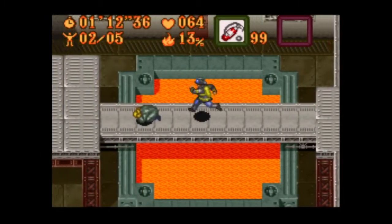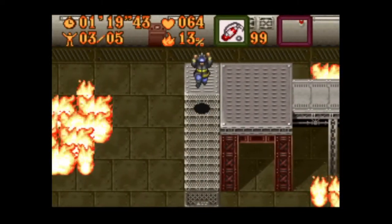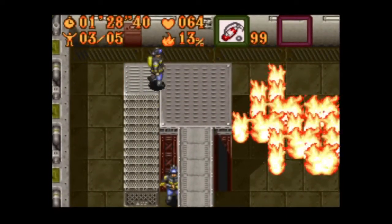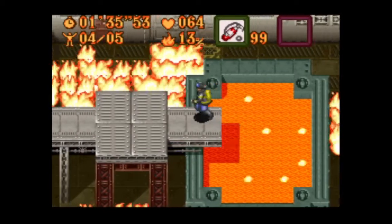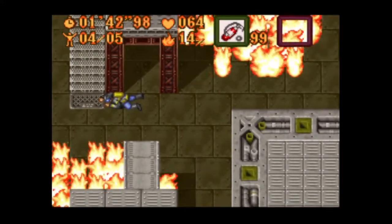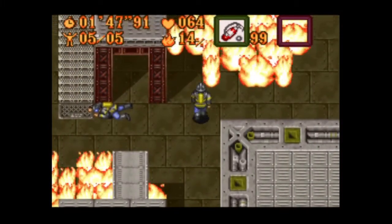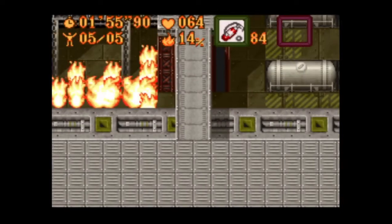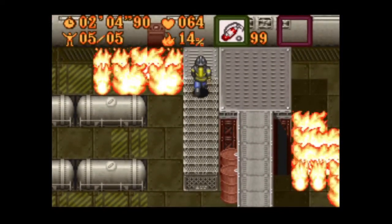Don't fall into the molten iron — if you fall into that, you instantly die. And you have like three continues, and if you use up all of them, it's game over. So heads up on that one. You had to think fast on that one. Those drums contain propane — if the fire hits them, they could blow. I don't want to be anywhere near those barrels, that's for damn sure. All we have to do is just leave.